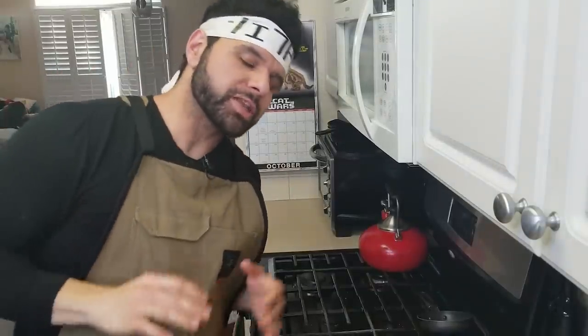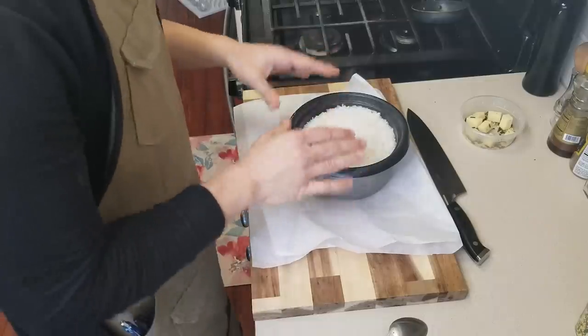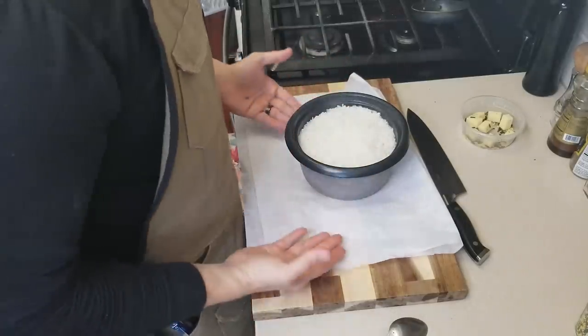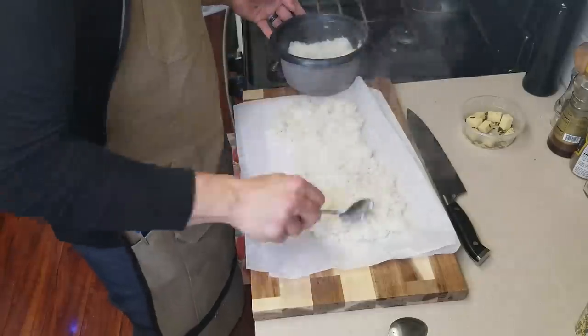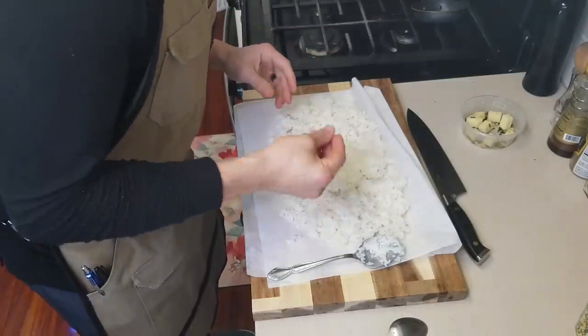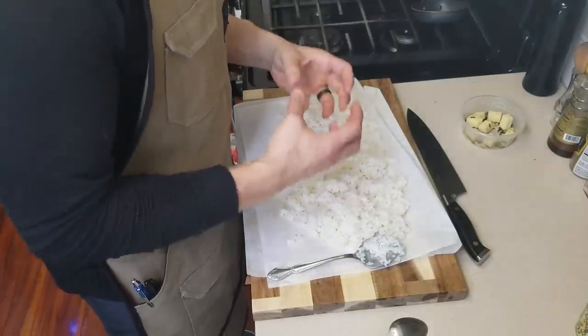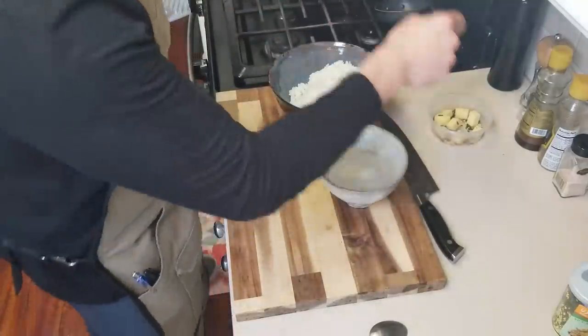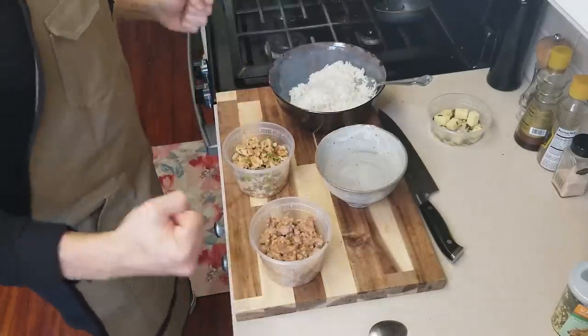Remember that rice we started at the beginning of the video? It's ready. I'm going to take some rice and pop it onto parchment just to cool it down so it's a little bit easier to work with. Once your rice is at a nice manageable temperature, grab yourself a small bowl of water. We have our rice, our water, and our fillings — pork and chicken. Let's make some rice balls.